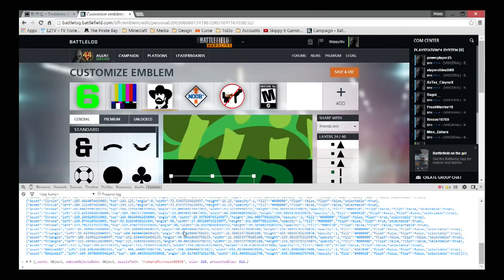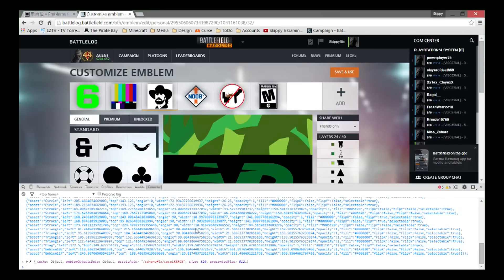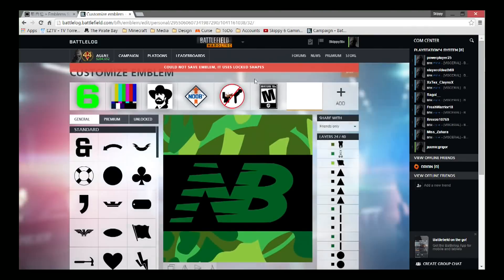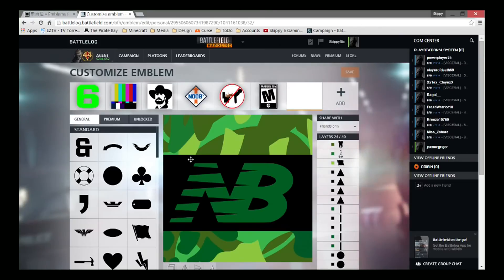Once that dialog box is open in Google Chrome, all you have to do is press Ctrl+V and it'll put the code in there. Press Enter and it's going to render the whole thing up for you. Looks good — exit out, there's the New Balance emblem. Hit 'Save and Use.' It has locked shapes in it so there are certain emblems you need to unlock first.